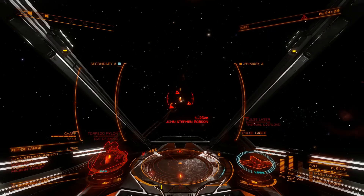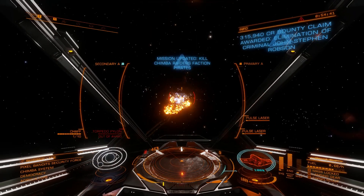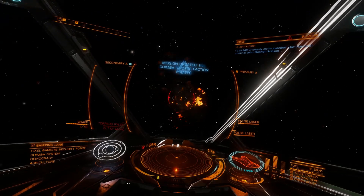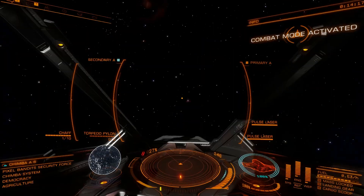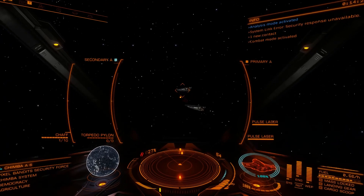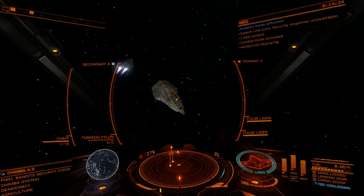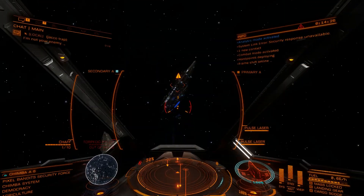Its three class 1 hard points pack an impressive punch, while its exceptional maneuverability allows for swift interdictions and evasion tactics. Furthermore, its maneuverability renders it a highly practical option for trading without the use of shields. The Eagle is an affordable, high-speed spacecraft that delivers impressive performance.